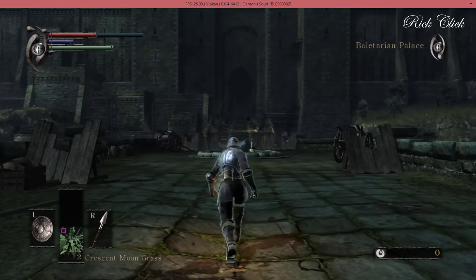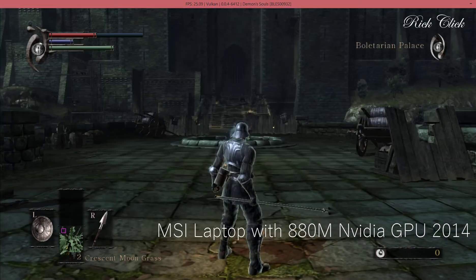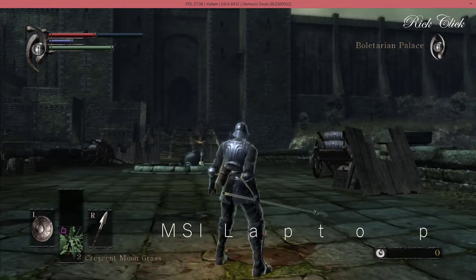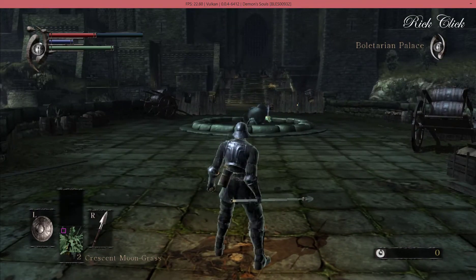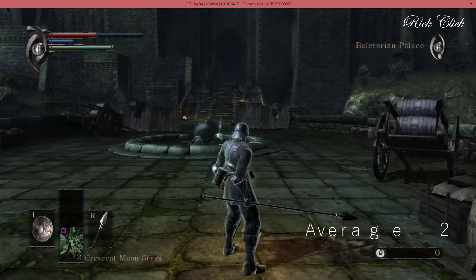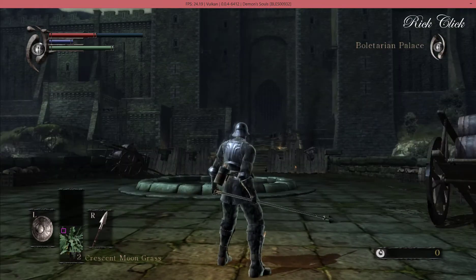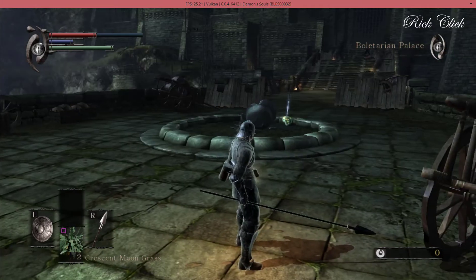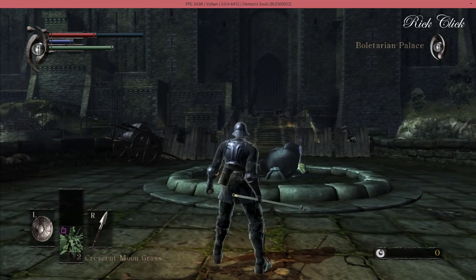This is a big area so it's dipping down, as you can see, to around 24 on average. I found a problem with the Vulkan driver to actually get Fraps to work - or anything - might be my version of Fraps. I don't know if somebody can help me out on that, and I couldn't find anywhere on the emulator to show frame rates. I activated the debug console but didn't find any options in that.